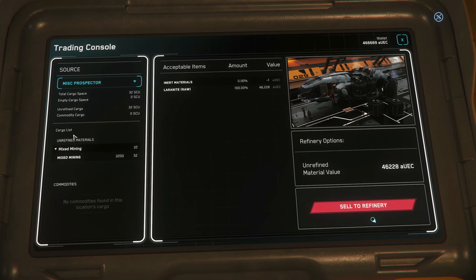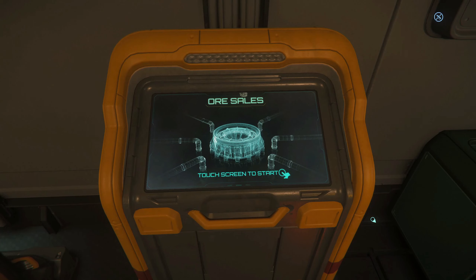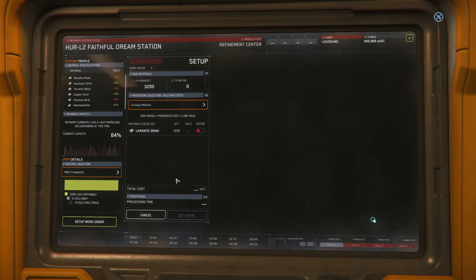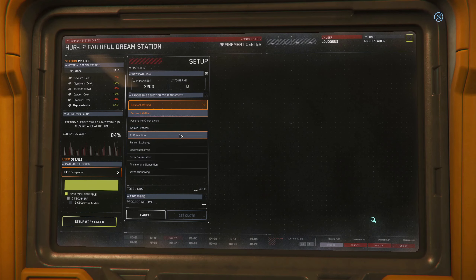So I've grabbed a full hold of Laranite — 3,200 units — and as you'll see that's going to sell for 46,228 alpha UEC if I just sell the ore directly to the refinery. I know that sale prices at TDDs where you sell refined goods aren't quite double in a lot of cases because of supply and demand, but just for the purposes of this we're going to assume it is double. So we're getting 14.4 credits per raw unit and we're going to assume 28.8 for refined units. So if we go to set up our work order, we've now got all of these additional methods to consider.